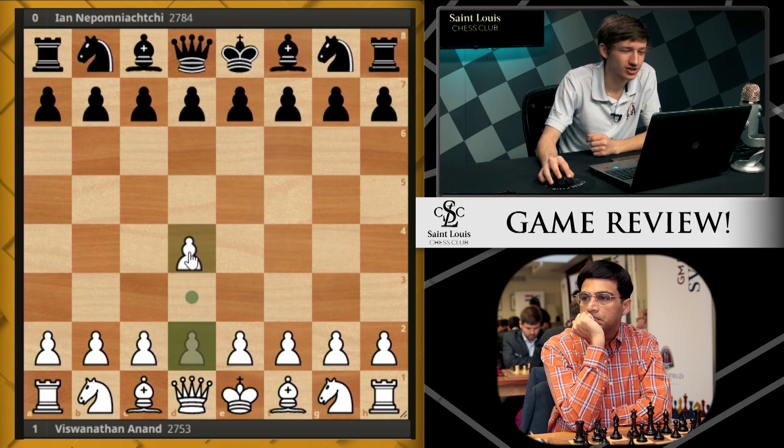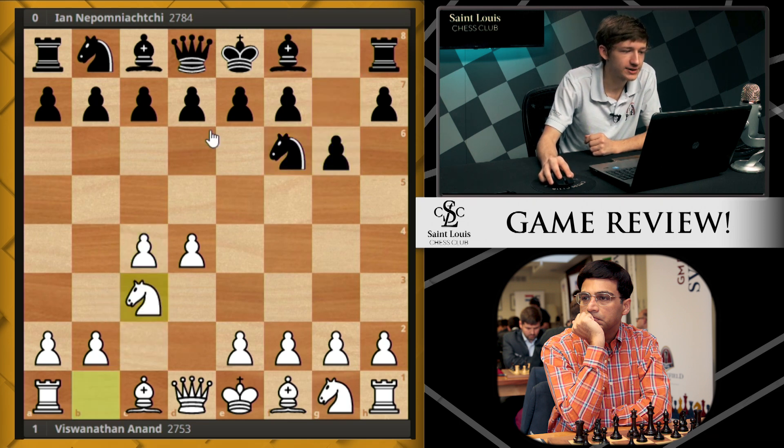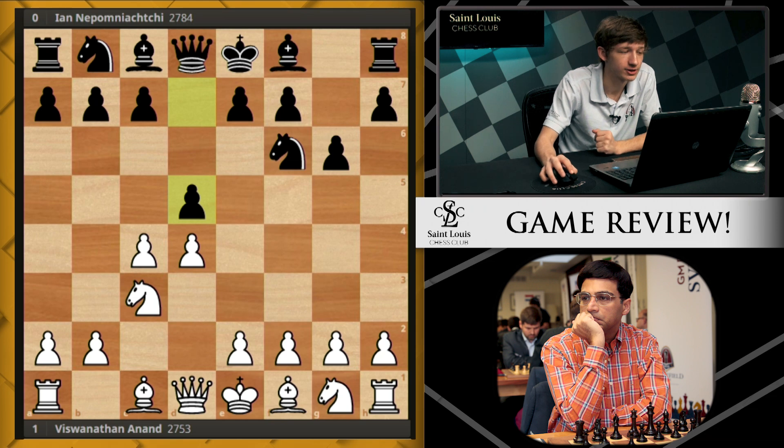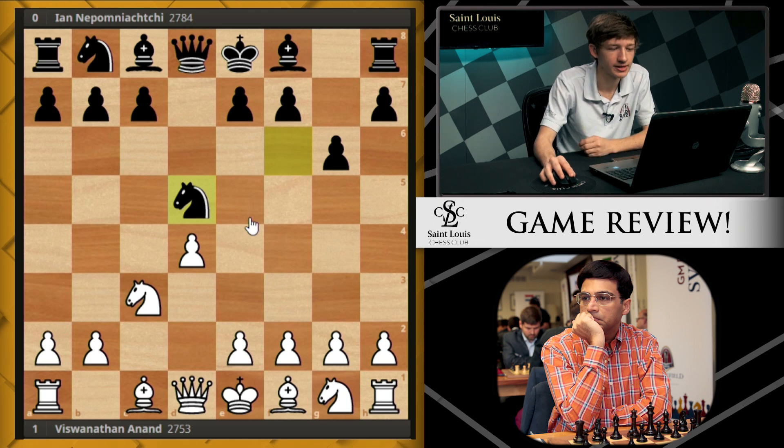In this game, Vishy actually began with d4. Jan played knight f6, and after c4, g6, knight c3, d5, we are in the Grünfeld Defense. Now there's a ton of different ways white can play against the Grünfeld. In this game, Vishy chose the move c takes d5, knight takes d5. This is more or less the main line.